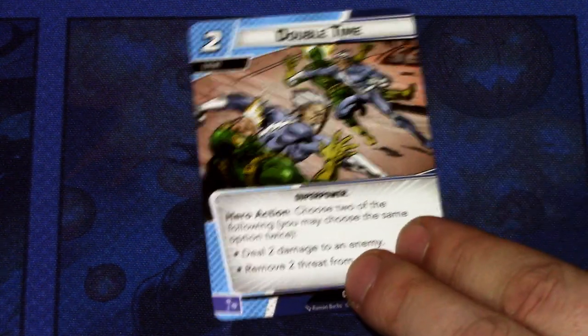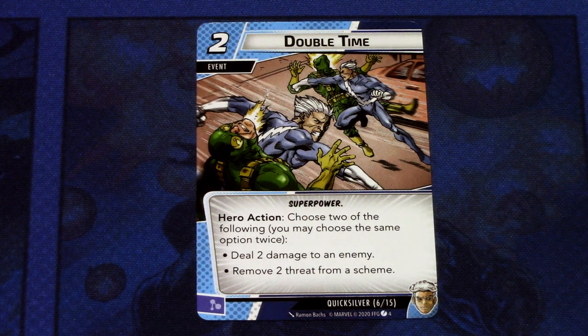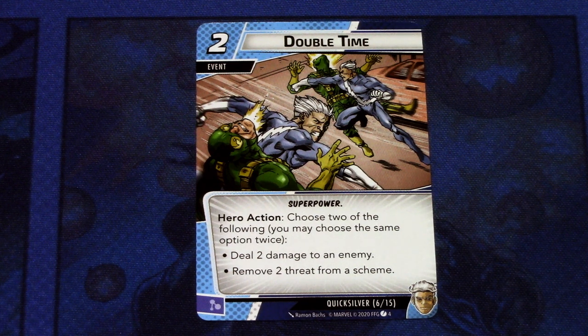Then we have Double Time, and there are two copies of this in the Quicksilver deck. Double Time is a two-cost event, a super power. Hero action: choose two of the following — you may choose the same option twice — deal two damage to an enemy or remove two threat from a scheme. So this two-cost event deals either four damage, thwarts for four, or deals two damage and thwarts for two. You can alter it depending on your board situation. Quite a powerful card in my opinion.